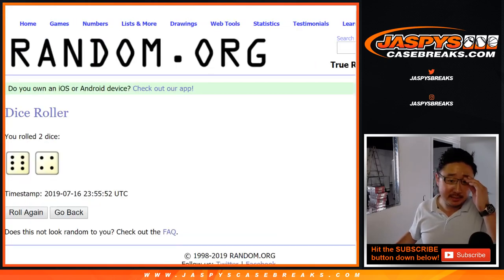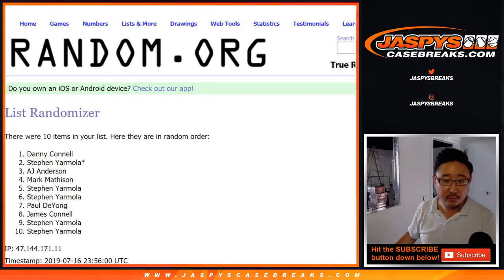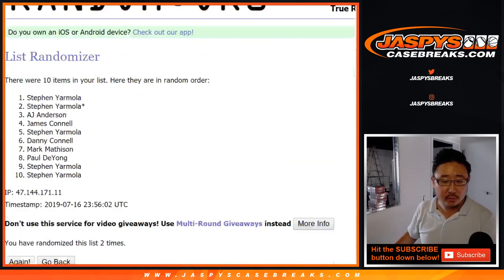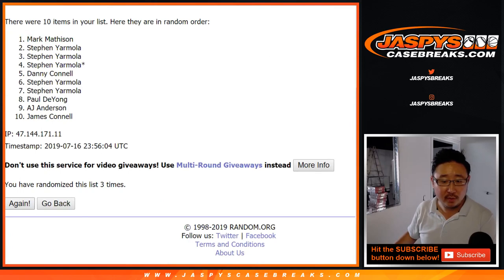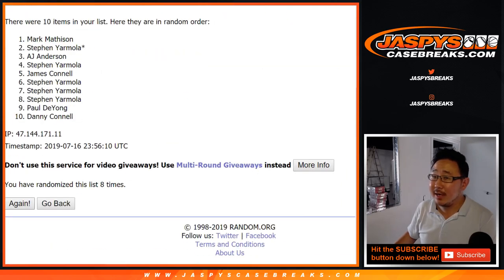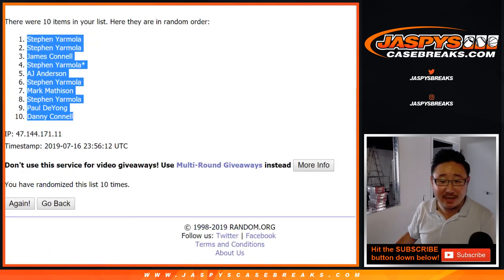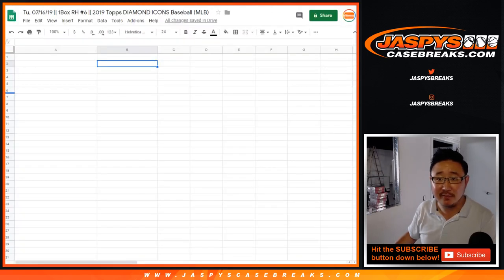Alright, let's randomize your names 10 times. We'll randomize the hits 10 times and we'll match you up — 6 and a 4, 10 times. We got Steven Yarmola down to Danny Connell after 10 times, 6 and a 4.